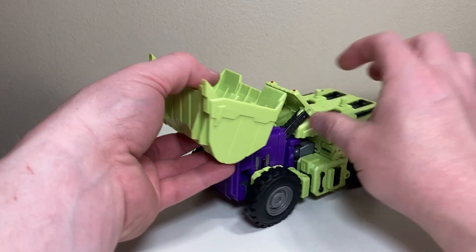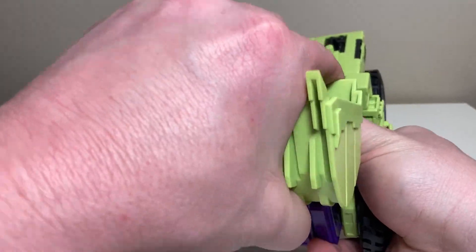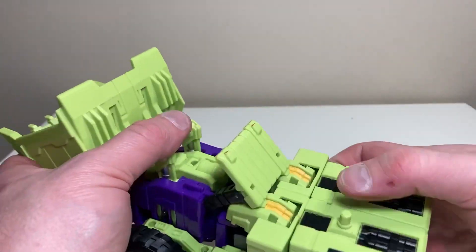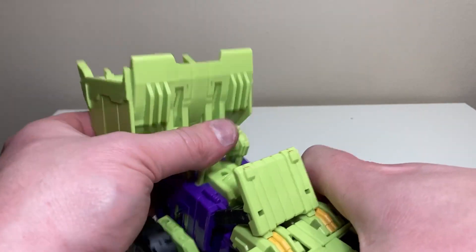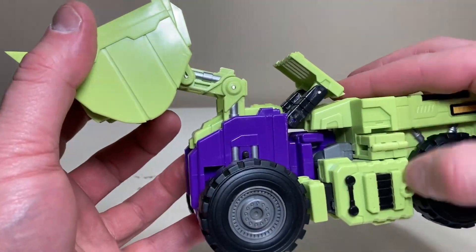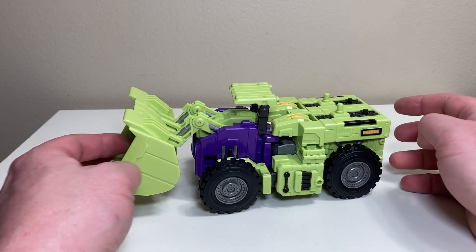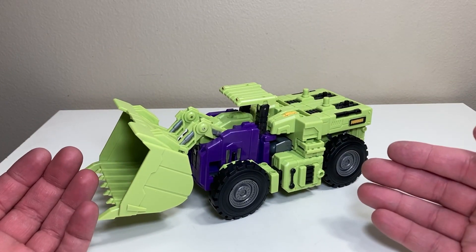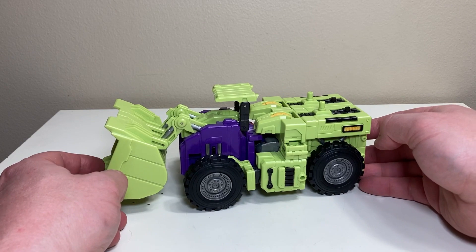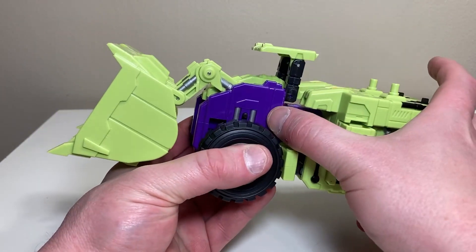Now with both sides done, Shovel is sitting like this. The shovel bucket tabs in along here — work it gently off the hinge, which is extraordinarily tight on mine. Just work it out slowly and bring it down. And like magic, there is Shovel — or Scrapper — in his front-end loader mode. Let's get him straightened up and take a look at the vehicle mode.